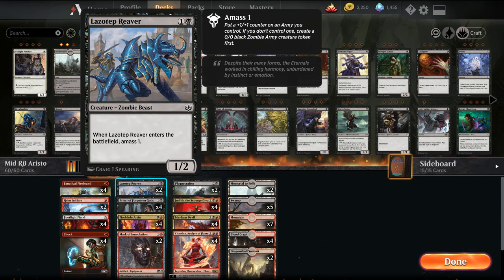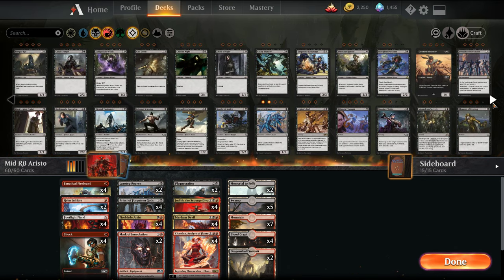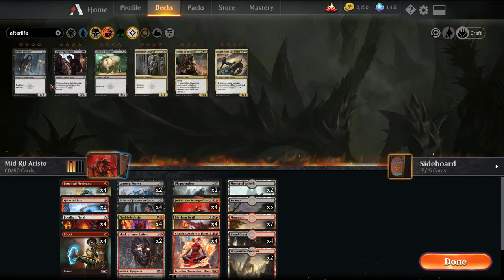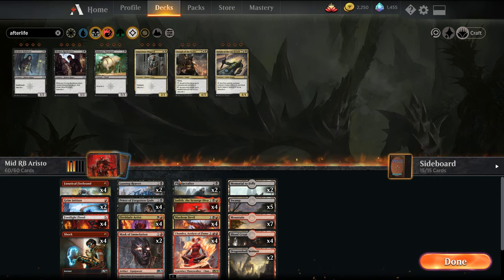We have a couple Lazataf Reavers — doing a split between the two. When they enter the battlefield, they amass. We're opting to go with these as opposed to the Afterlife guy from the other build. Between these four cards, we'll play around to see which is the best version. We have the Fireblade Artist, a 2/2 with haste that attacks in — another good card that can sacrifice creatures. And we have Mask of Immolation that will sack your creatures.